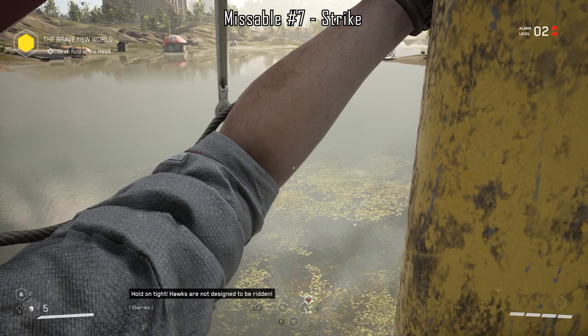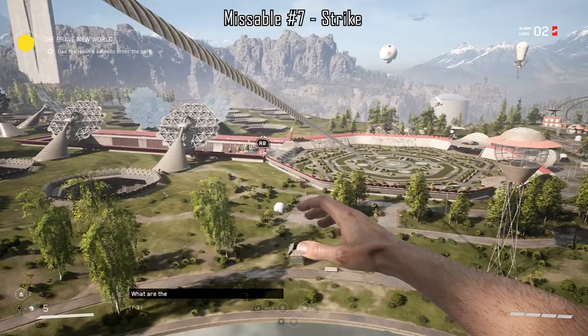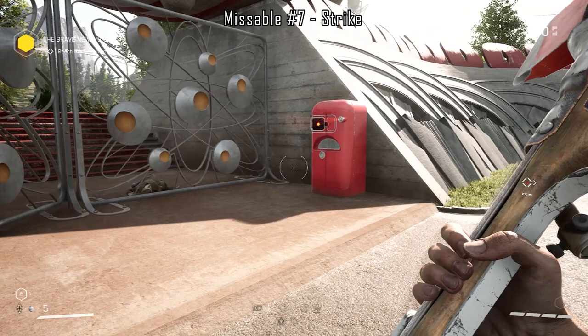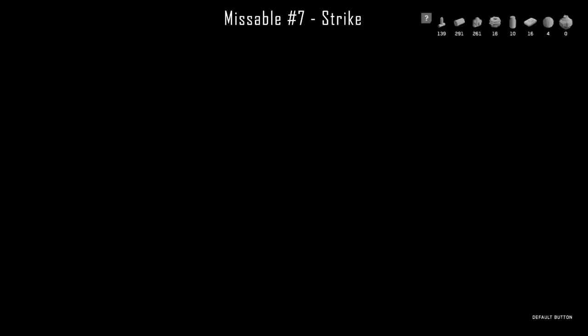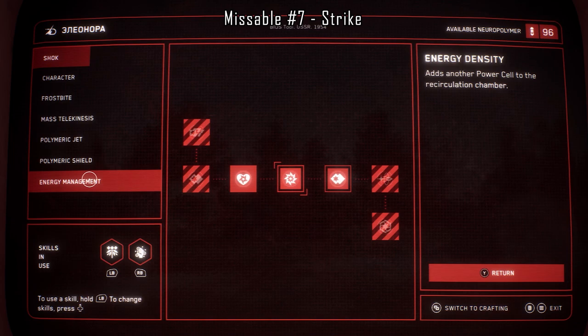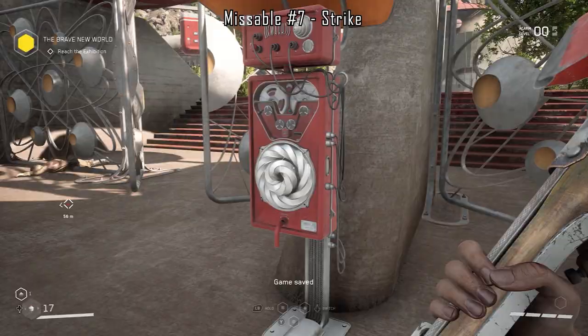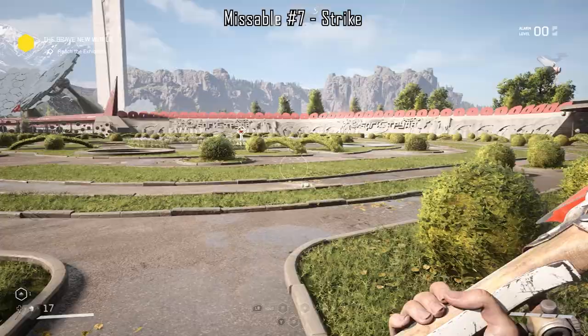The seventh missable achievement is Strike: kill the boss Hedgie without making a single shot and destroy all statues. Hedgie can be found at the entrance of the exhibition centre during the mission The Brave New World. As you enter the boss fight arena you'll find an upgrade station and a save point. I would suggest storing all your firearms, keeping a melee weapon, and filling remaining slots with health capsules. Run speed and dodge upgrades under the character category are also useful for evading Hedgie's attacks. Once your inventory is sorted, make a solid save.